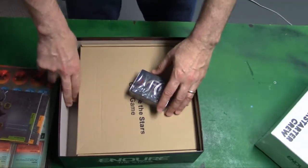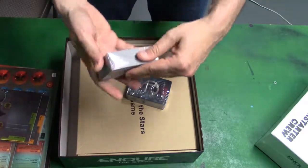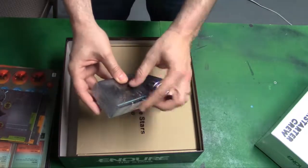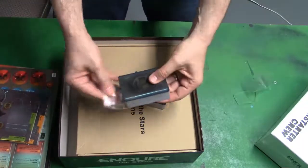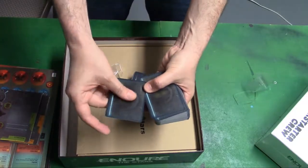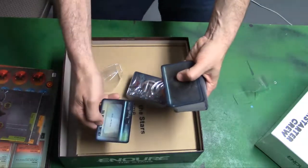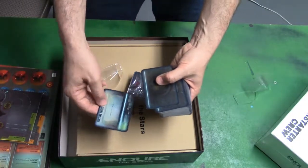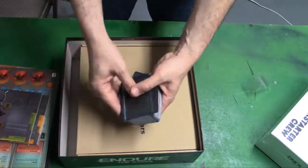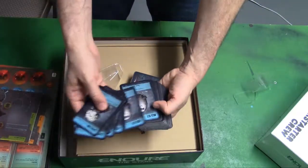There are two packs of cards here. They're pretty standard — they have a little bit of a texture on them that gives them kind of a digital look. They're a little shinier than I would like, and maybe not quite as thick as other cards, but completely fine — no complaints about that.